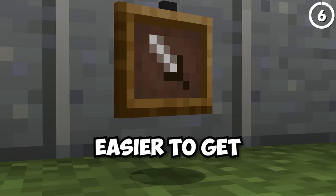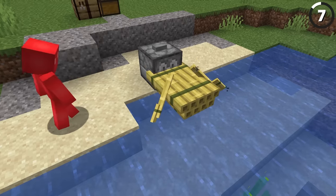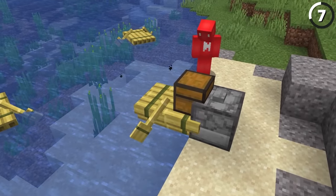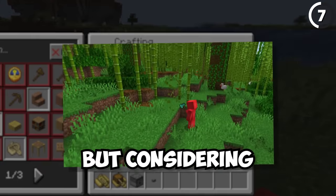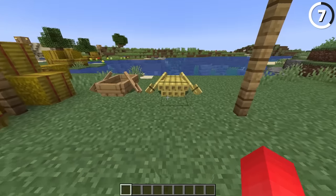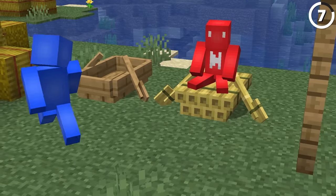Item frames are just so much easier to get. Along with new wooden planks, we also got the raft — and functionally this works in a lot of the same ways that the boat does. You can even attach a chest to its back. The only difference is you can only craft this out of bamboo wood, but considering bamboo is so easy to farm, that might not be a drawback but a plus instead. The only other noticeable difference is that the player's gonna sit higher in this raft than they do in the boat.